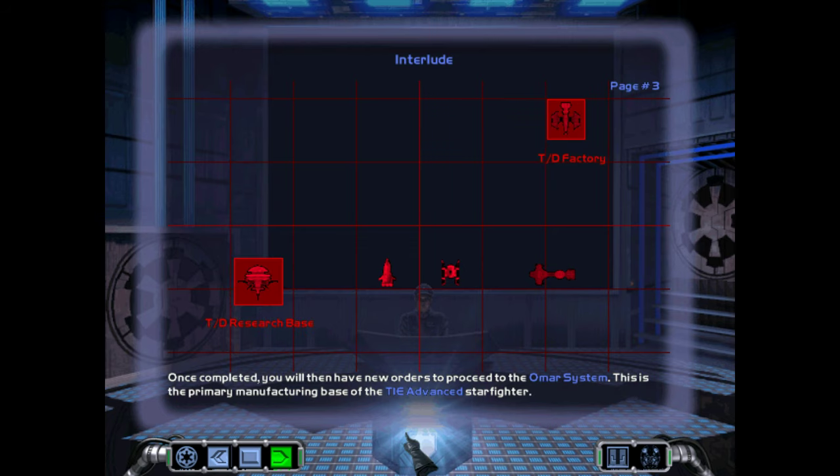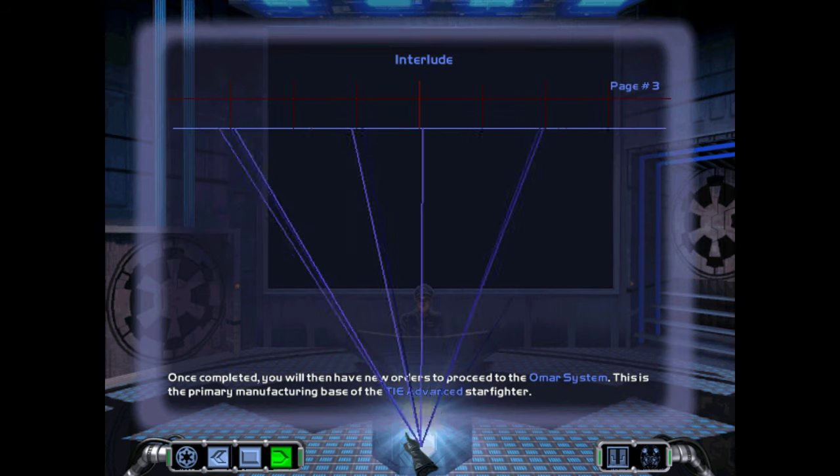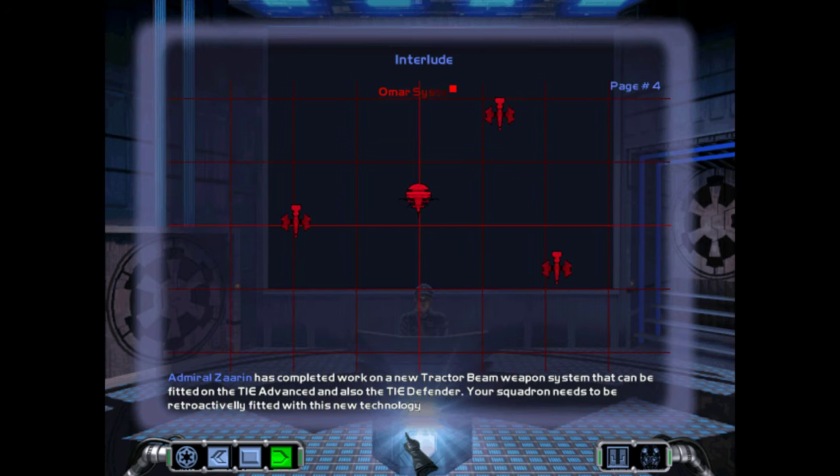You will then have new orders to proceed to the OMAR system. This is the primary manufacturing base of the TIE Advanced Starfighter. Admiral Zaren has completed work on a new Tractor Beam Weapon System that can be fitted on the TIE Advanced and also the TIE Defender. Your squadron needs to be retroactively fitted with this new technology.